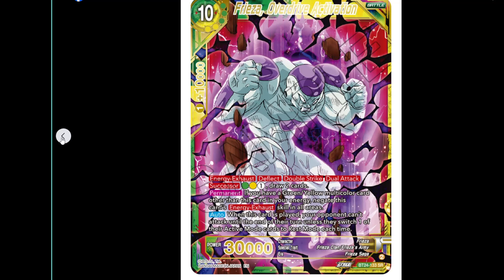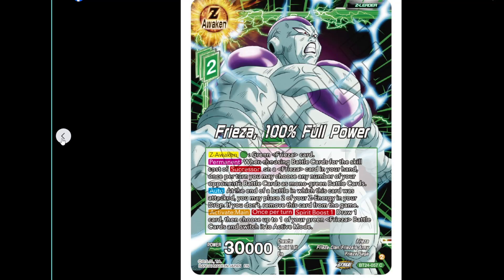The first SR is Three Zero Drive Activation — 10 cost for 30k. It's got Exhaust to Flight, Double Strike, and Dual Attack, and Successor. It's got Successor by paying one green and one yellow energy, and you just draw two when you activate it. If you have a green-yellow multicolour card other than this card in your energy, negate this card's energy exhaust in normal areas, so you can just charge it for free. When this card is played, your opponent can't attack until the end of their turn unless they switch one of their active mode cards to rest mode each time.